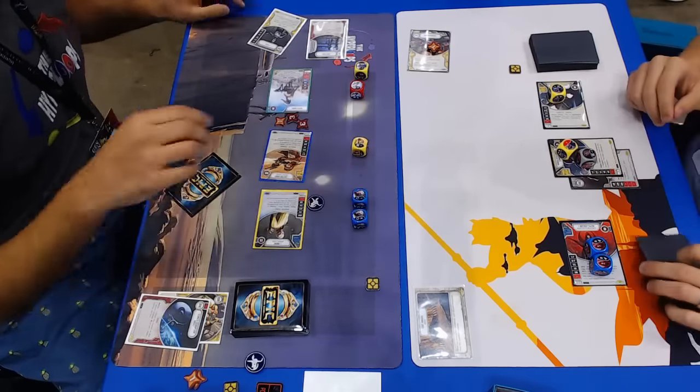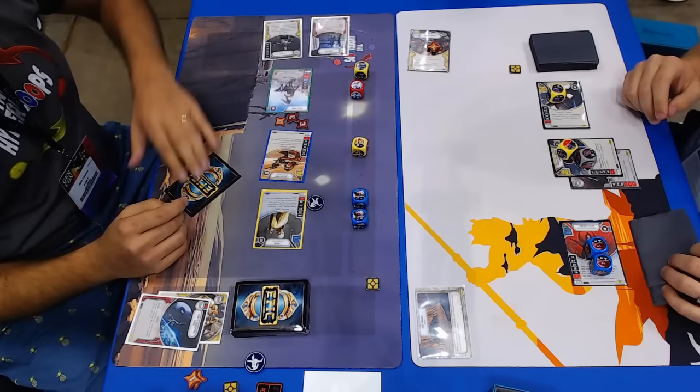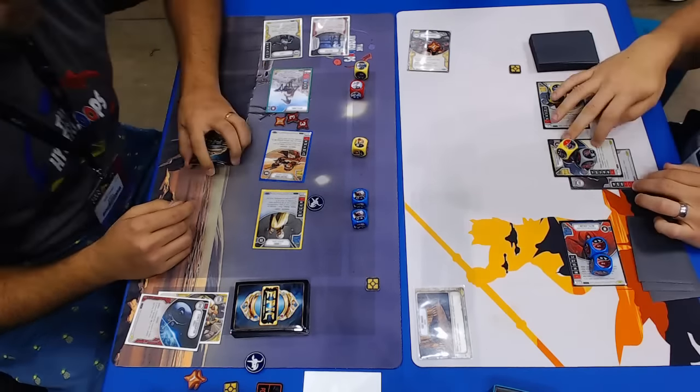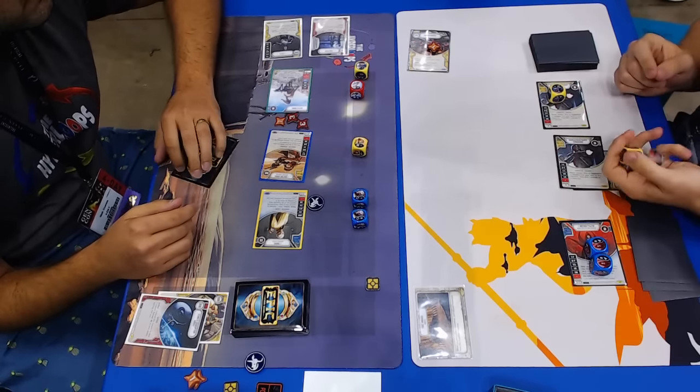He's going to be able to get whatever he wants. The question is what's Nick's last card? If it's a vehicle, I think Nick feels really good. If it's not, he's going to be way behind going into round two. They're playing on Four Anaxes, which gives all his characters Guardian. That's an important moment.